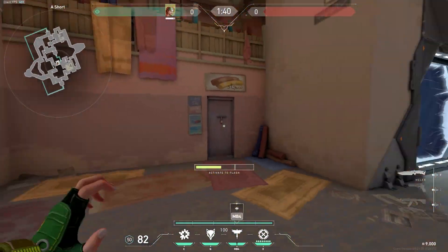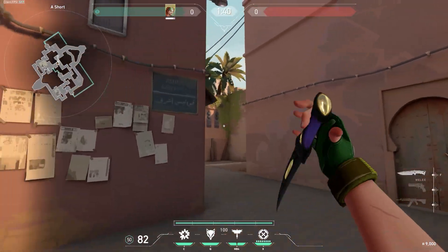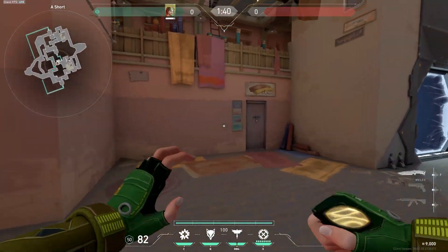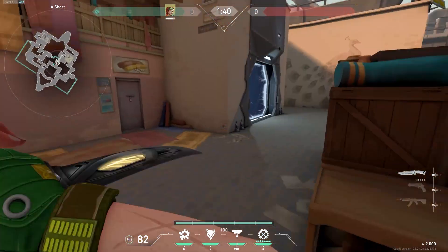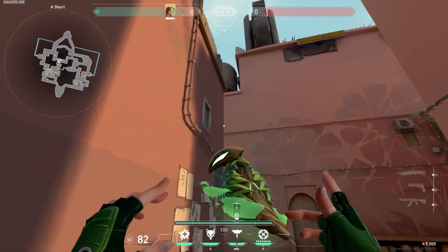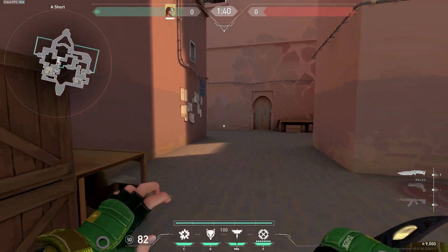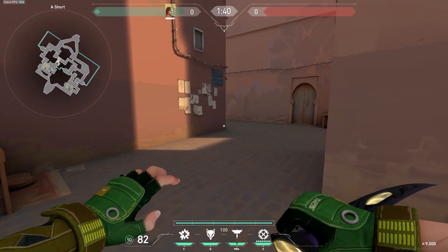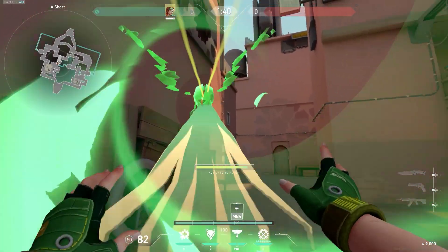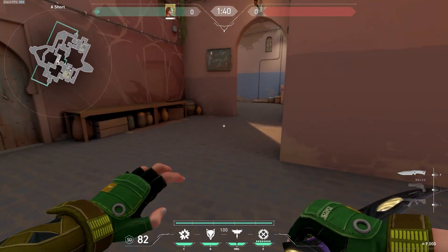On an eco round this flash is broken — I see no one else do it. You just throw your flash like that and pop it here, blinding the guy on site and the guys on showers. It's such an aggressive and fast flash. I've seen my duo get an ace with a Sheriff just off this flash — he threw it, it popped, he killed the guy here and everyone else. And if they have a Sky dog, this blinds the dog too, so you fight all these guys for free.